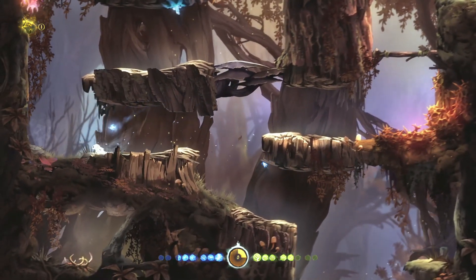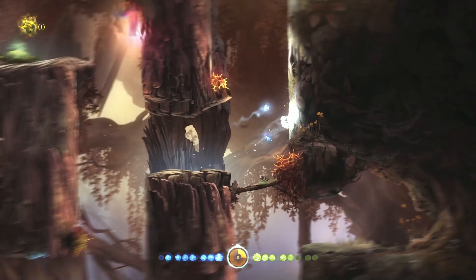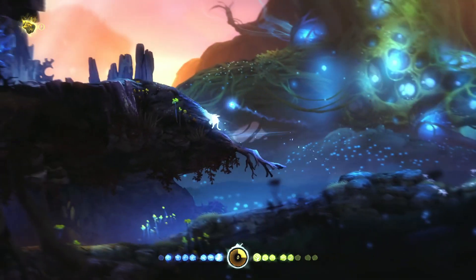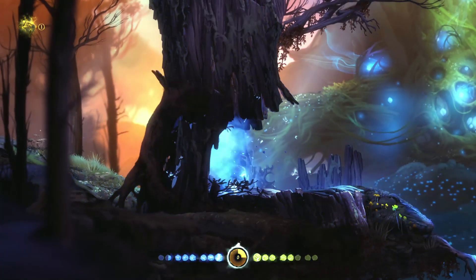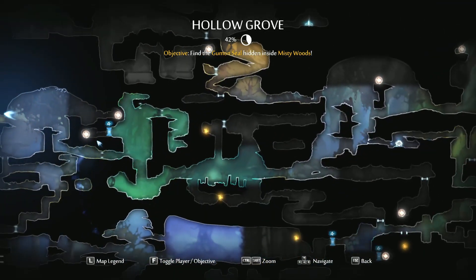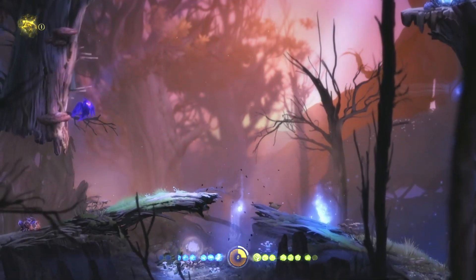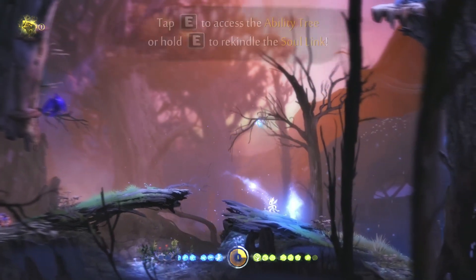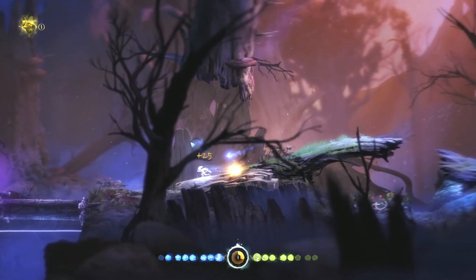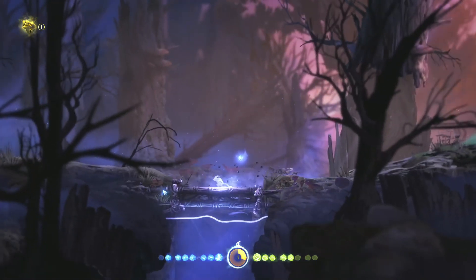I'll go out of my way for the ability cells, and I'll certainly pick up spirit light I run across, but I'm just not going to go out of my way for it. Now we need to go this way. Oh, speaking of ability cells - there's so many back that way, I'll collect those at some point. This looks like something that can be opened but I can't stop it - there's got to be a lever or something nearby.